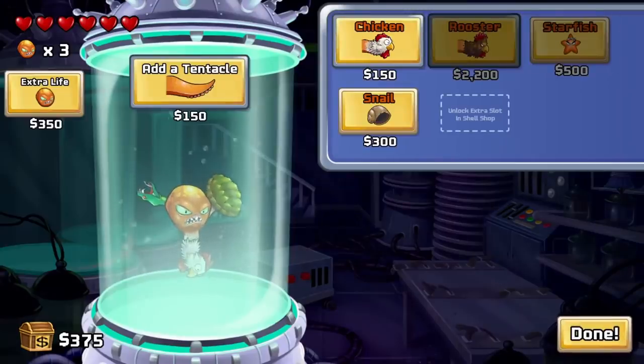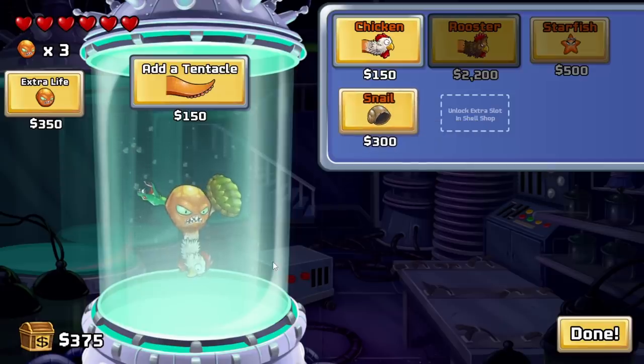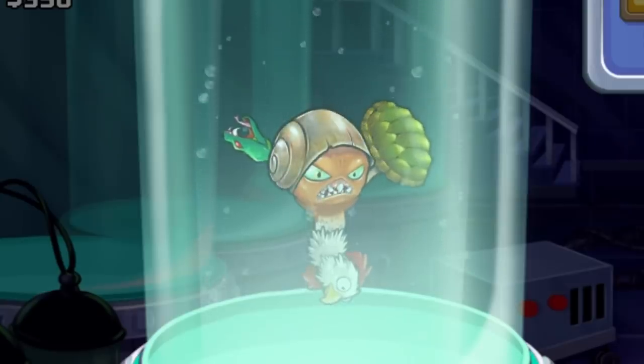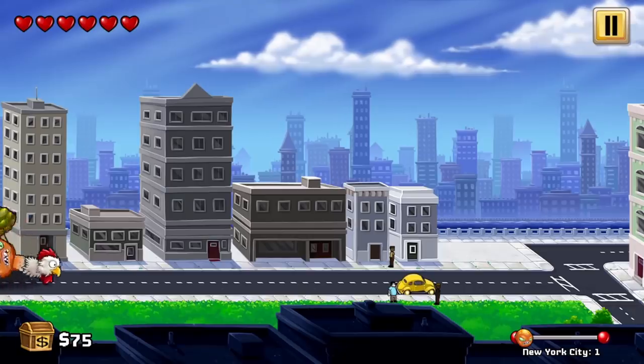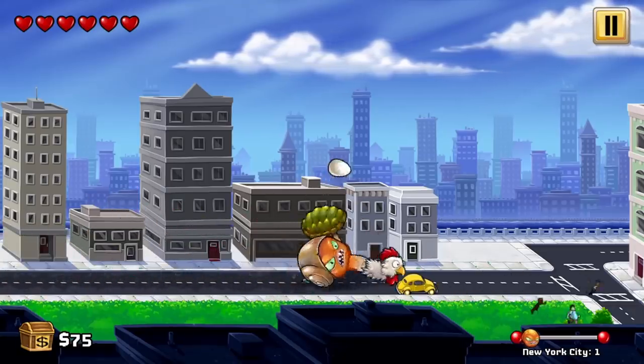Now what can I buy? Another chicken... what's the snail do? Blocks one hit. Can I put that on my body? Oh yeah, it just goes on my head — that's terrifying. Oh, we're on land now! I totally forgot about the land stages. Good thing I have a helmet now.